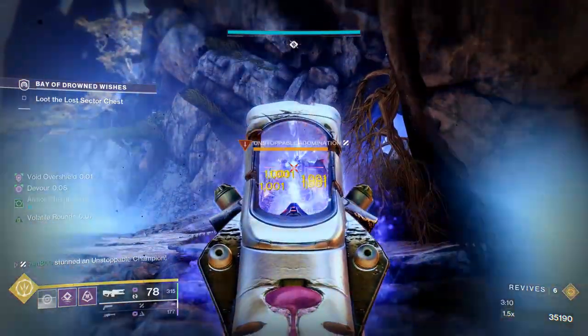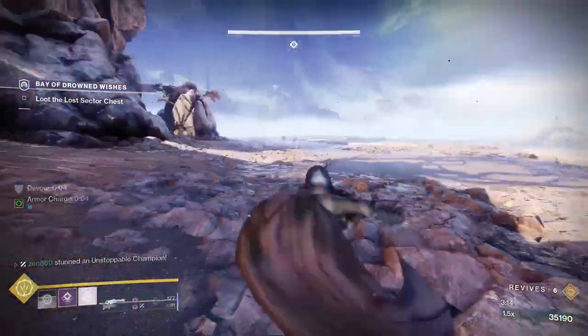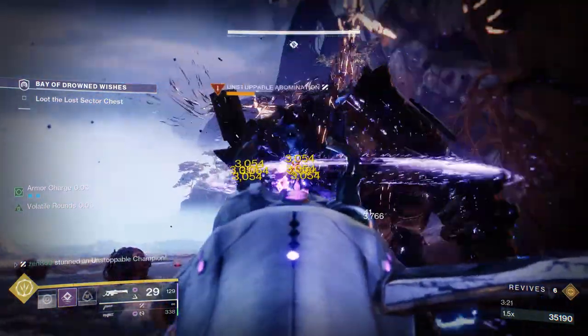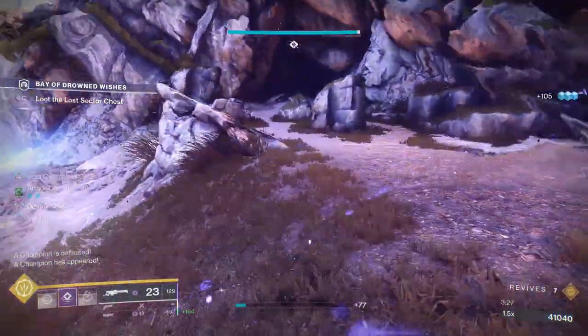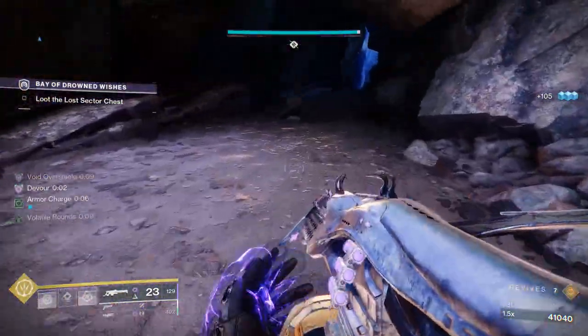We're going to absolutely melt the unstoppable with our Deterministic Chaos. Unfortunately it wasn't reloaded, so we used our trace rifle, went invis, and stunned him again. We reloaded Deterministic Chaos with our marksman dodge and finished him off. After taking care of him, we proceed forward into the boss room, which is going to be really, really easy.